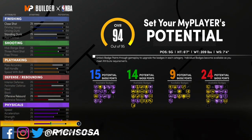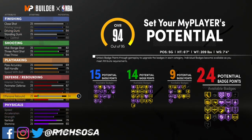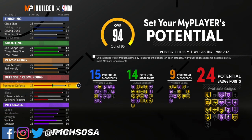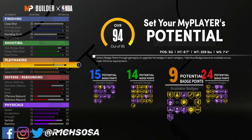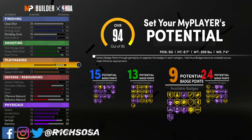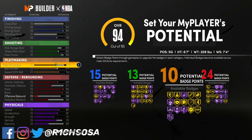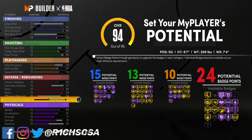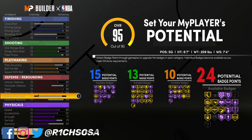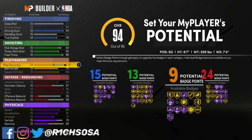Now let's take a quick look at the second version. In my opinion it's going to be a little bit more risky because you are taking a hit to your physicals, but if you don't care about that then this is probably the right option for you. I'm going to lower my vertical, my stamina, and my free throw, then put a couple extra badges into my playmaking side — giving me 10 playmaking badges. We still maintain essentially the same setup, only moving one from shooting to playmaking, with a minor hit in other areas.